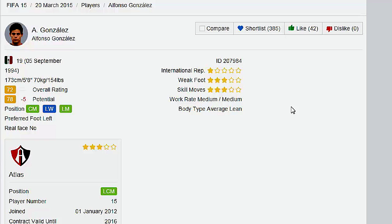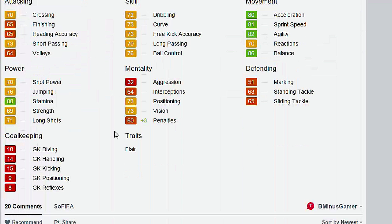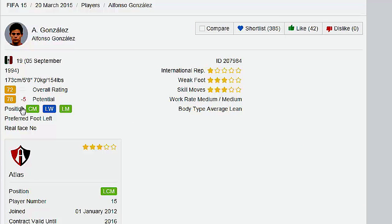Another youngster biting the dust. The Mexican player Alfonso Gonzalez is getting a negative 5 to his potential — and that one hurts. A bright young star for Mexico, not actually getting a downgrade in any stats — he's actually getting an upgrade in penalties. But he once had an 85 potential. Maybe you guys can loan-glitch him to get back to his prior glory. Negative 5 potential — why does EA hate youth?